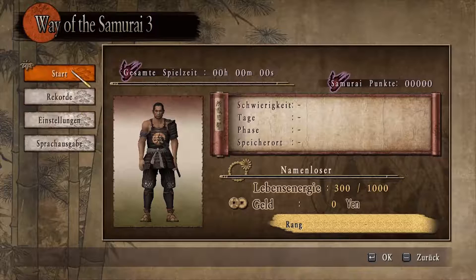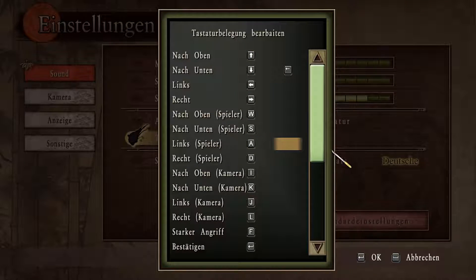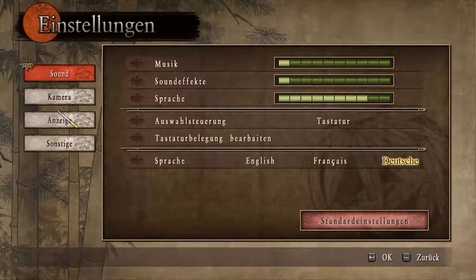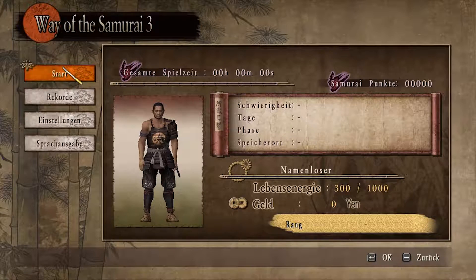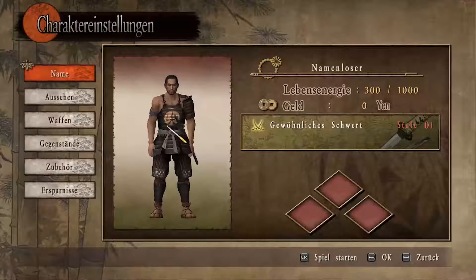Ich weiß halt jetzt schon, wie die Dinge funktionieren, und bei den Einstellungen habe ich die Tastaturbelegung selbst eingestellt. Hier sieht man ein paar Einstellungen, aber die wollen uns jetzt erstmal nicht interessieren. Wir können einfach mal hier gucken. Man geht hier glaube ich nur einfach auf Sprache, und dann geht man auf Normal, würde ich sagen.